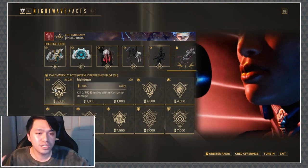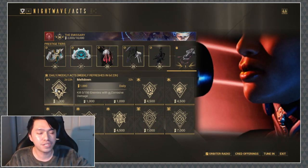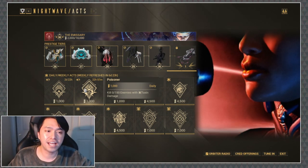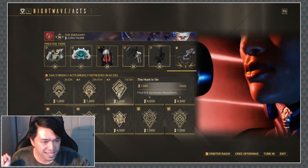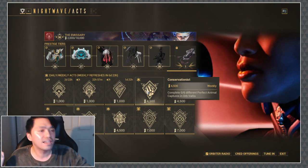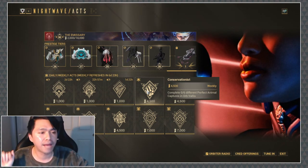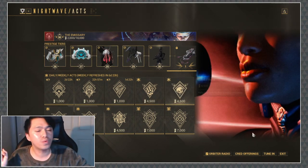Starting straight out of the gate, we have a daily: kill 150 enemies with corrosive damage — that's Meltdown. Moving on, we have Poisoner: kill 150 enemies with toxin damage, which seems very Saryn-friendly. Then we have The Hunt is On: find 5 Syndicate Medallions. Conservationist: complete 6 different perfect animal captures in the Orb Valus. And help Clem with his weekly mission.